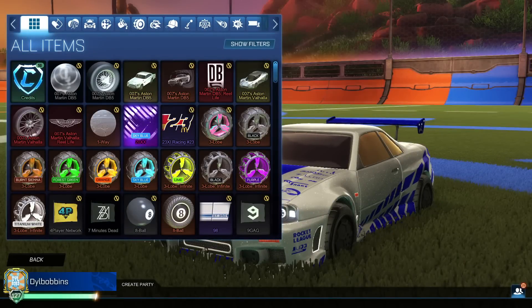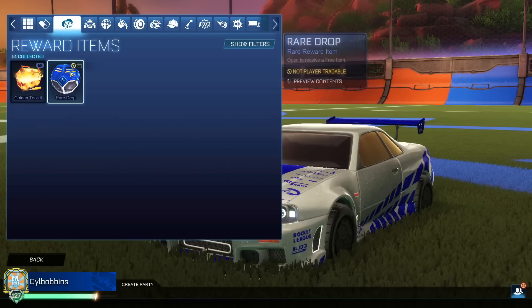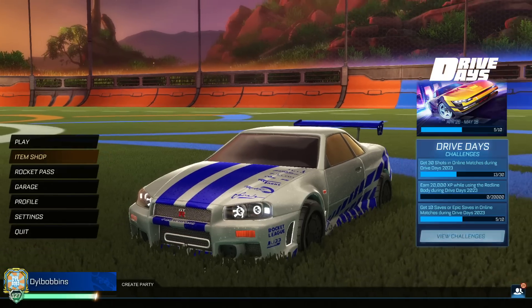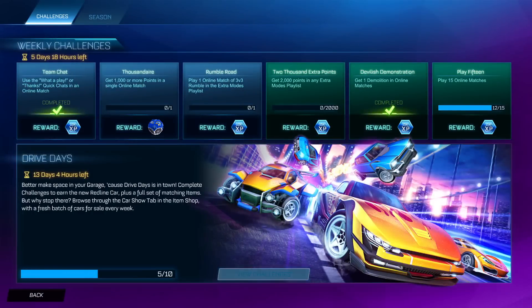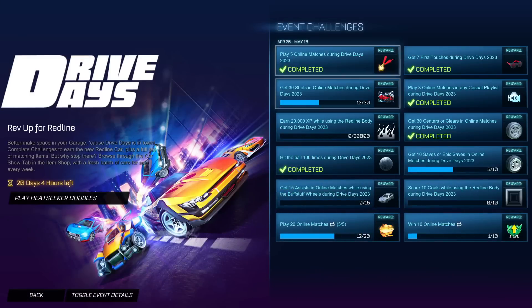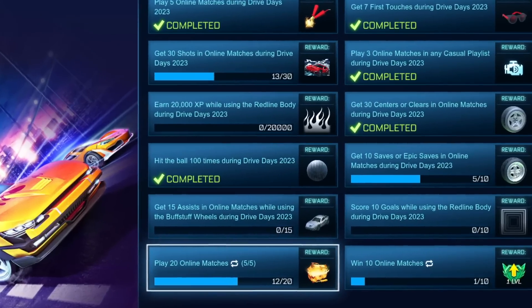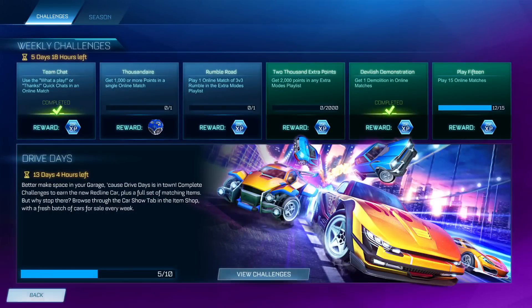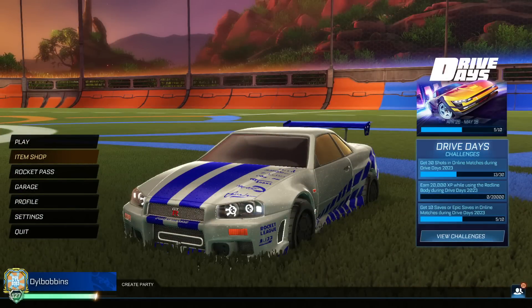What's going on guys? Dillbobs here and welcome back to a brand new video here on the channel. We're back with the golden toolkits. This is the brand new golden crate that you can get from the Drive Days event. This right here is the Drive Days event — you've got 14 days and all of this stuff is free, including five golden toolkits. It's got some pretty cool items in here from the Nitro series and some other series like Dracos. So I'm definitely hyped to open some.